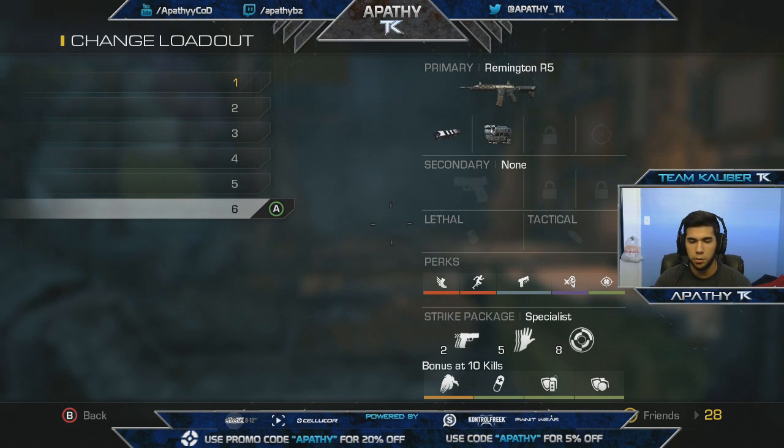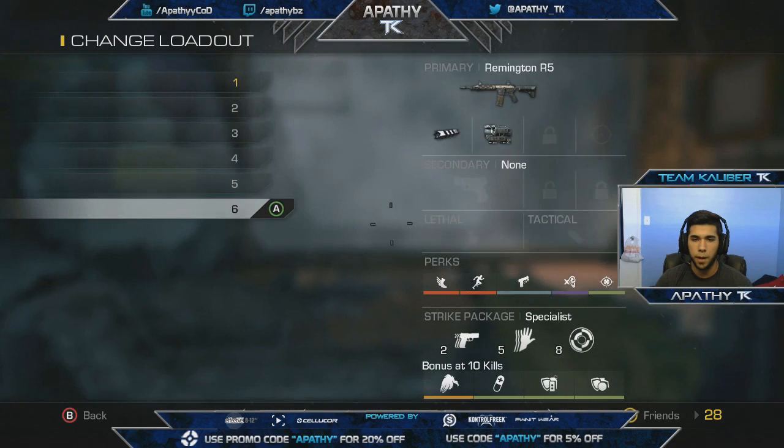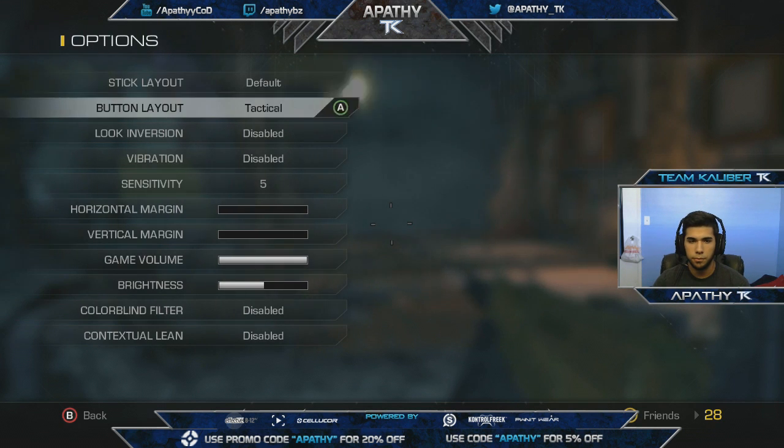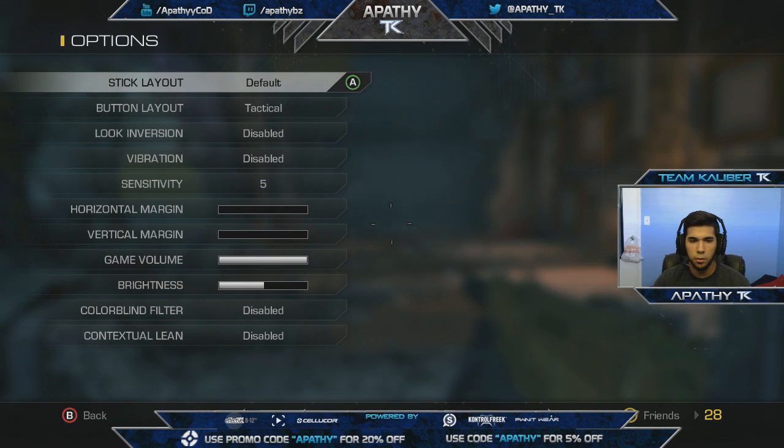I have lightweight and marathon, plus quick draw which is really necessary. With specialists I can get ready up after two kills, so it's a win-win. The AR has muzzle break, incognito, and a thermal hybrid scope. I find muzzle break better than grip on the AR — you can map people in two bullets very quickly, but you have to tap it rather than spray. The thermal hybrid is really nice.